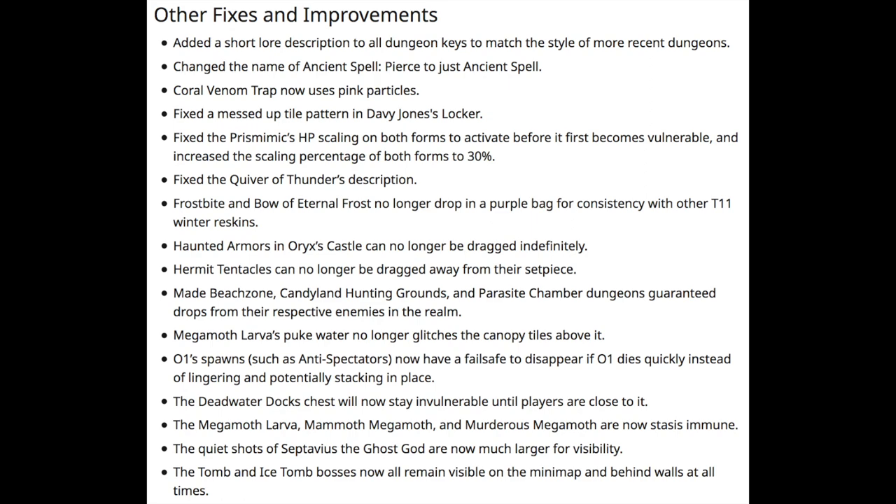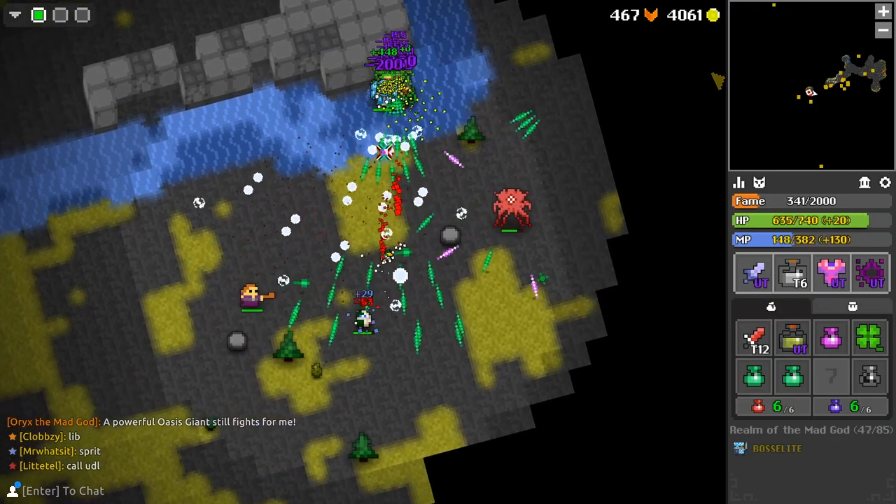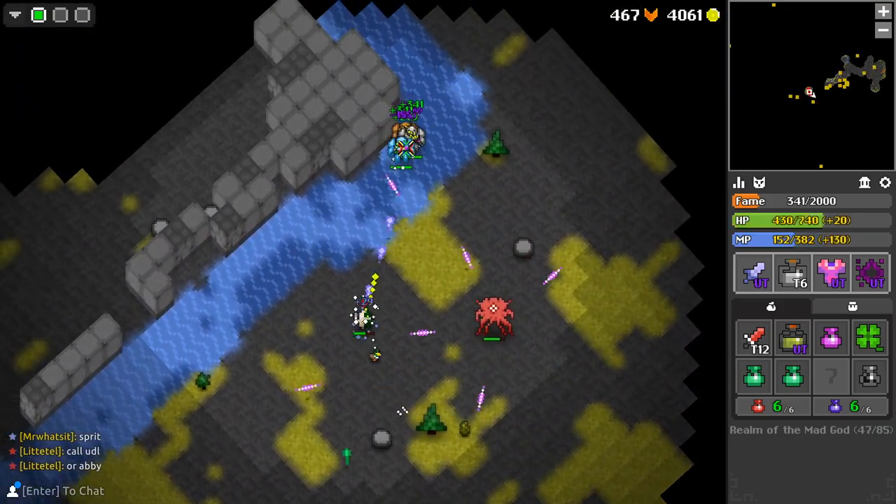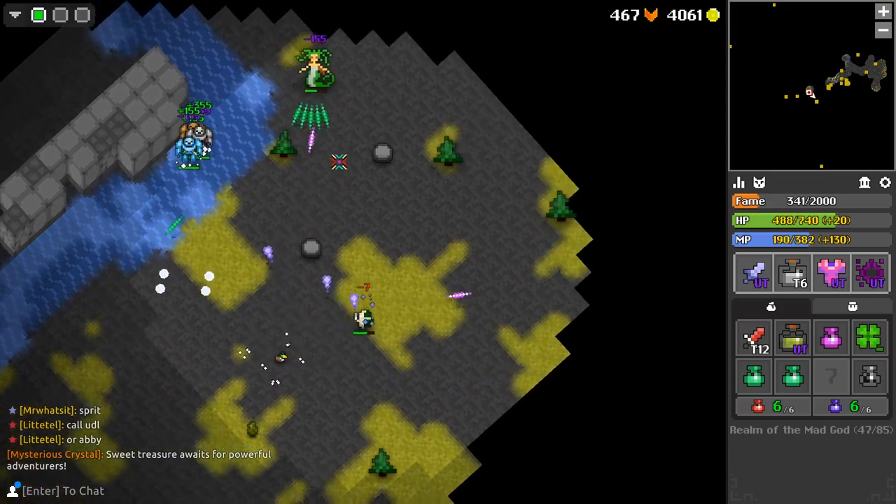Haunted armors in Oryx's castle can no longer be dragged indefinitely. Hermit tentacles can also no longer be dragged away from their set piece, which I totally understand why they did that, but part of me did kind of like it because it was one of those weird video game quirks — it doesn't make much sense, but it's there because of coding. But I still understand why it was changed.